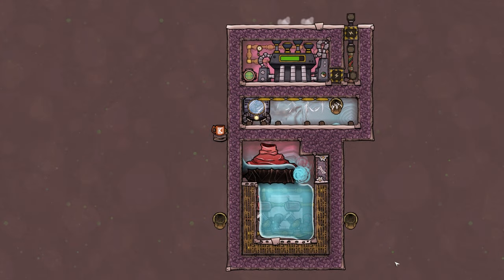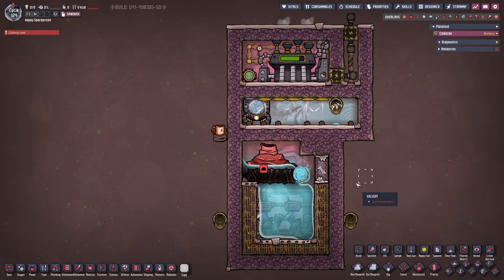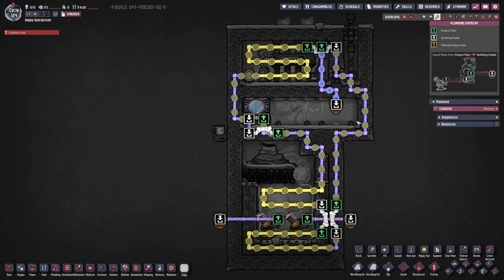Here we are with the very first one — the standard water geyser. First, the piping: we come all the way around with a thermo aqua tuner, then start with radiant liquid pipes — I made them out of aluminum but it doesn't really matter what material you use — come back up, cool the steam turbine while we're at it, and back into the thermo aqua tuner.